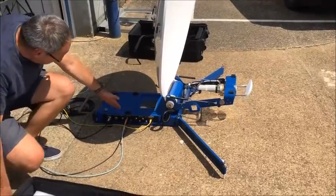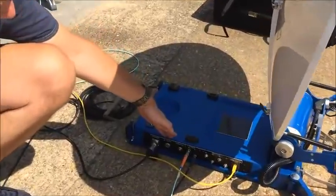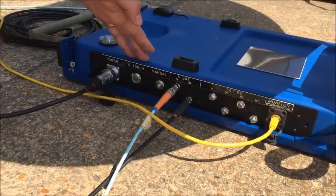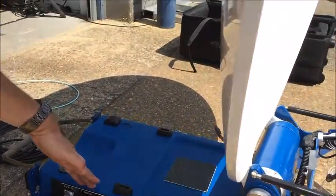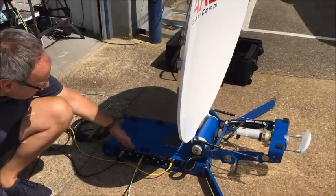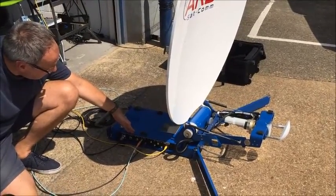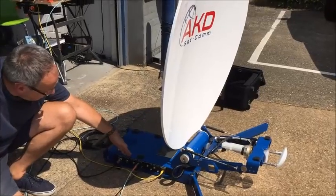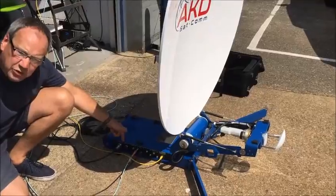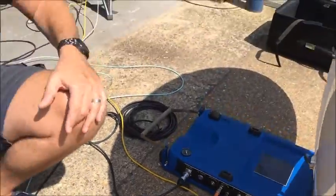And remember, we know it's locked once this green light goes blue. So just one more pass up and one more time down. And the Q-touch light has gone blue, so we know we're locked. It's found the right satellite, and we're good.